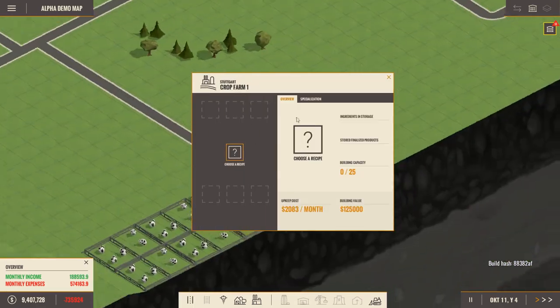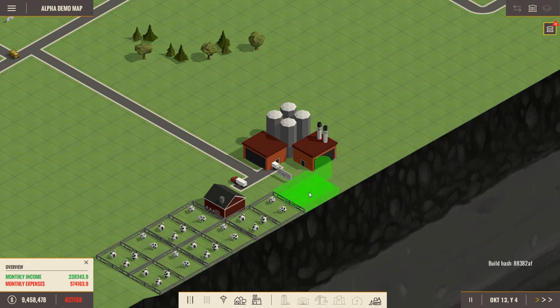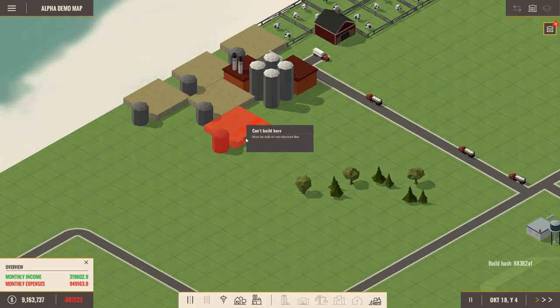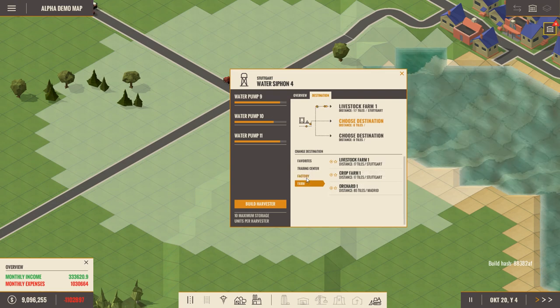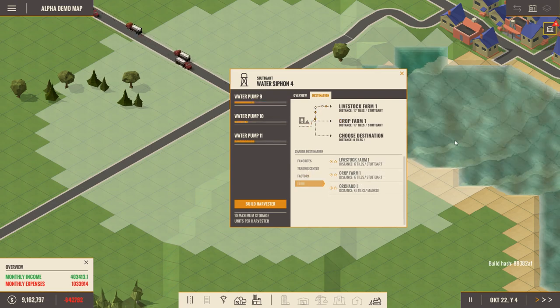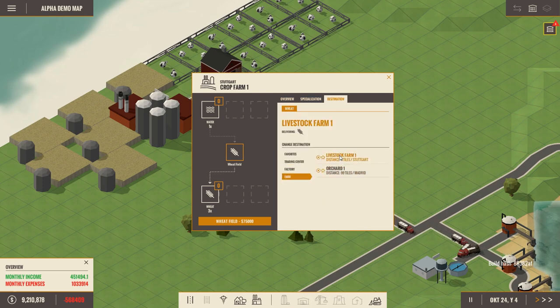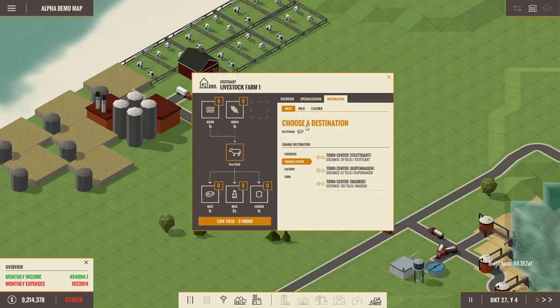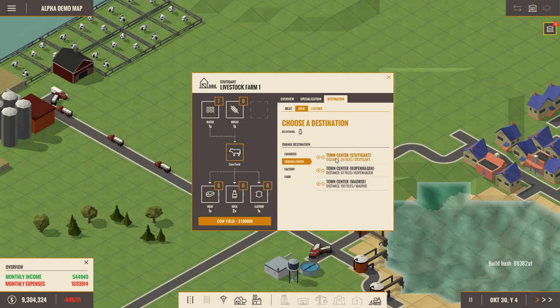Hopefully that doesn't break anything. Crop farm — choose a recipe — you want wheat. Basically water makes wheat, simple. Let's have wheat right here so cows can eat it directly. So we want to deliver this stuff to that thing, and also the crop farm. That should utilize all our trucks and everything should have water. And you are going to deliver that to the livestock farm over here — you're going to have both wheat and water. For meat — we could do something with that. For now let's just send it to Stuttgart. Meat goes to Stuttgart.